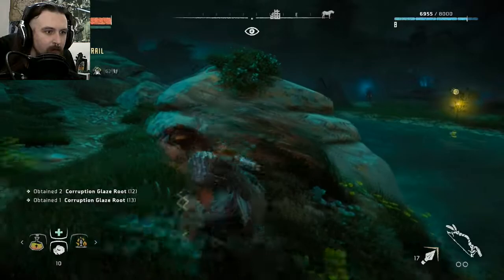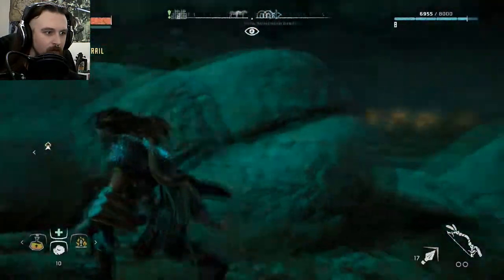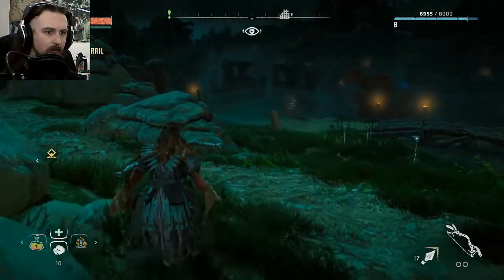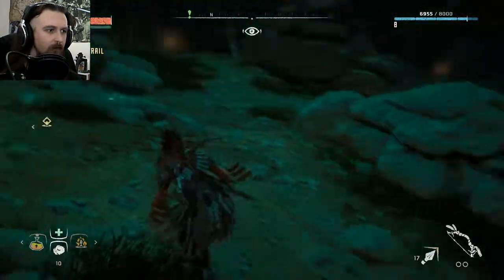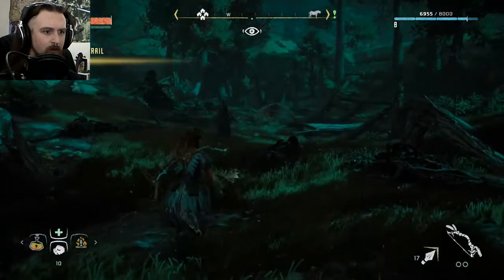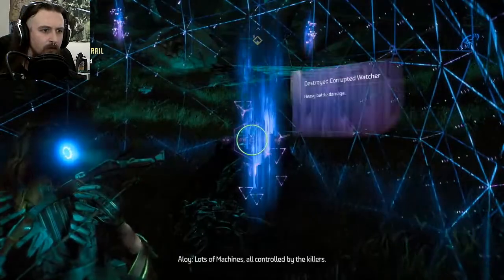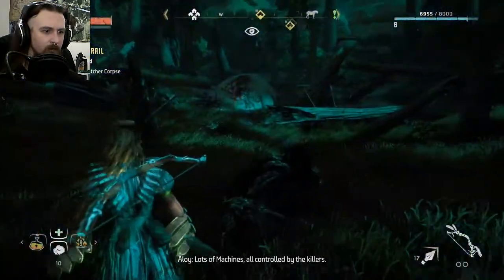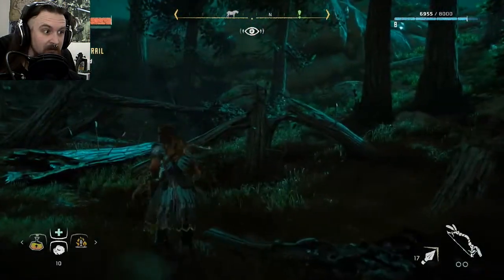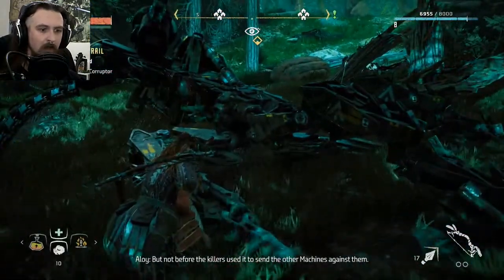Bugger off, you don't see a goddamn thing. I'm not in the mood to be dealing with watchers. That must be where the war party got massacred — such destruction, spears everywhere. We're looking for Sona. Maybe the war chief left something behind. Using focus — lots of machines, corrupted watchers, all controlled by the killers. They sent a stampede of them down the slope. Destroyed Corruptor, but not before the killers used it to send the other machines against them.